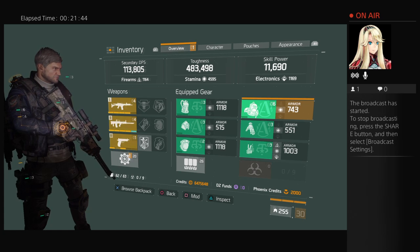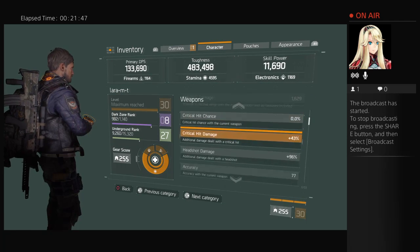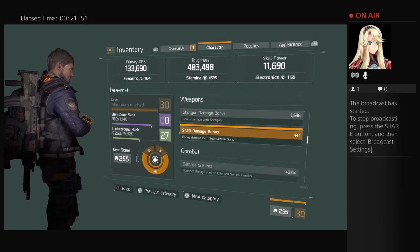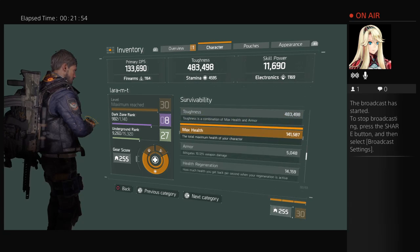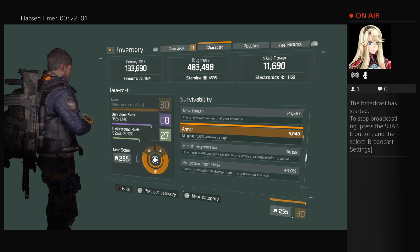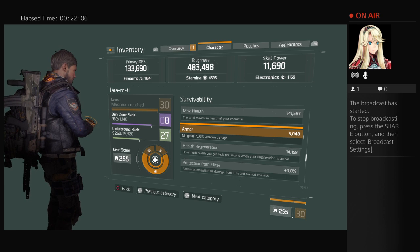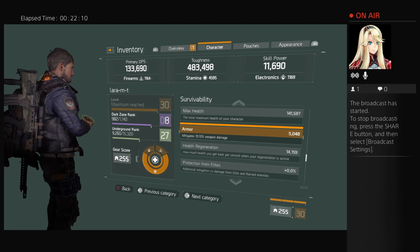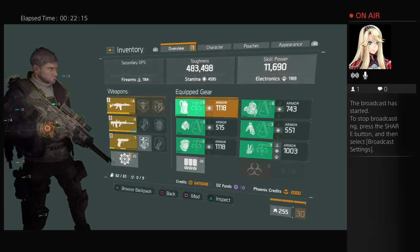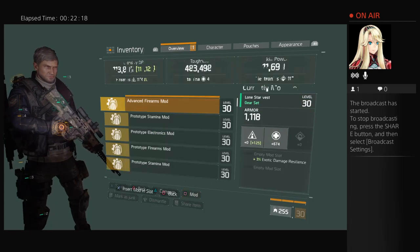Let me see where I'm at with no mods on my armor. Combat survival — max armor mitigation is 70. 5,048 and 70.25.